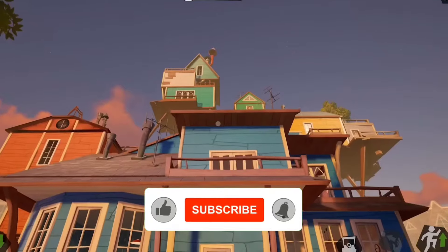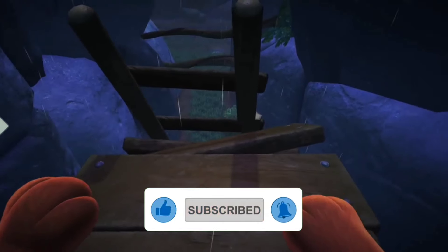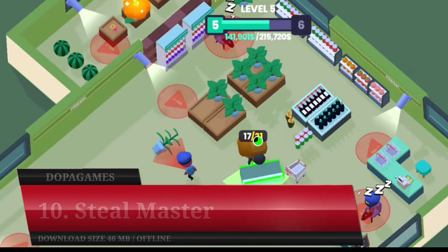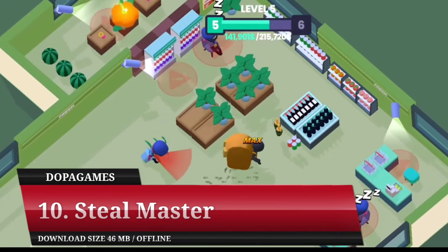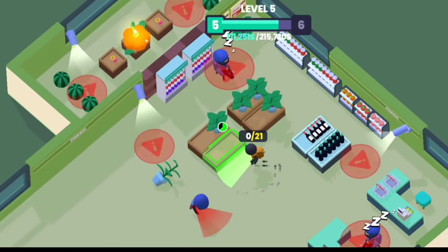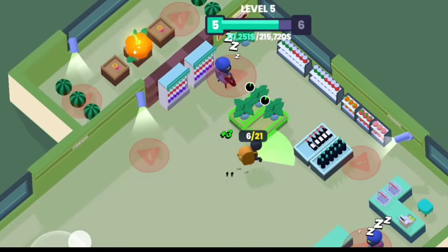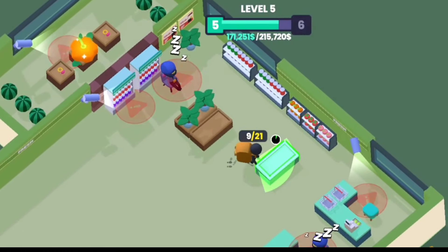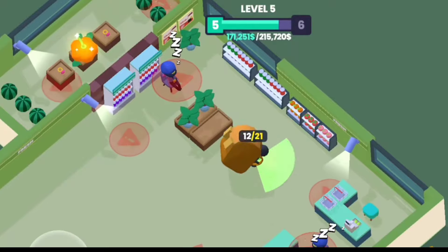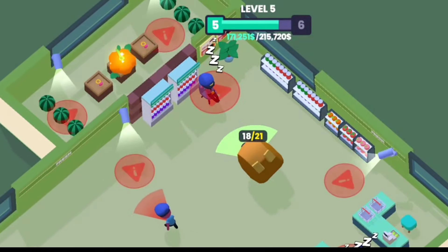Without further ado, here is the list of recommended games. Number 10: Steel Master. The first recommendation on the list of the best Android stealth games for 2024 is Steel Master. As the title suggests, this game focuses on robbery actions packaged with a more fun concept. This concept cannot be separated from the gameplay mechanism and the visual presentation, which is made with bright colors. The gameplay itself is packaged in levels that gradually become more difficult and complex.